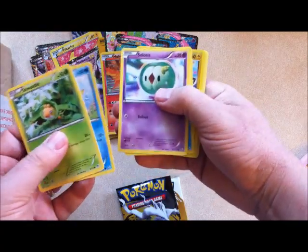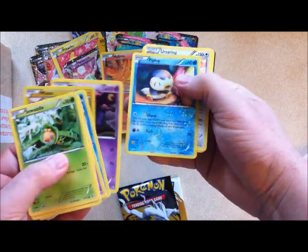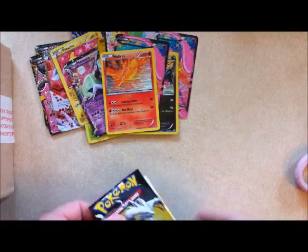Sewaddle, Piplup, Solosis, Oshawott. That's a cool Minun — reverse holo. Mismagius is a rare. Piplup, Ursaring, Palpitoad, and Plusle.